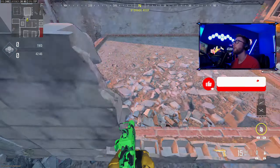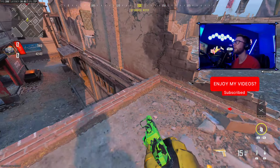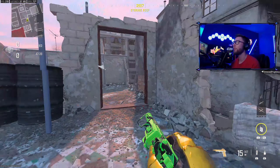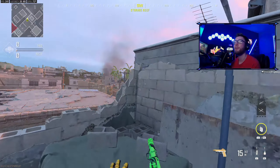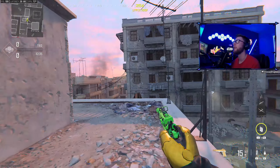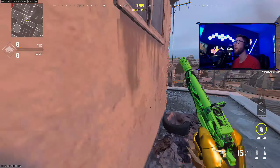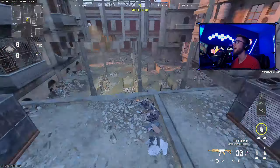People call this one right here top bricks because it's a brick building, so this is top bricks. This is top two. People mistakenly call this top three all the time — top three is actually only right here, this is the third level of the map. You can't actually get up there unless someone found a way.